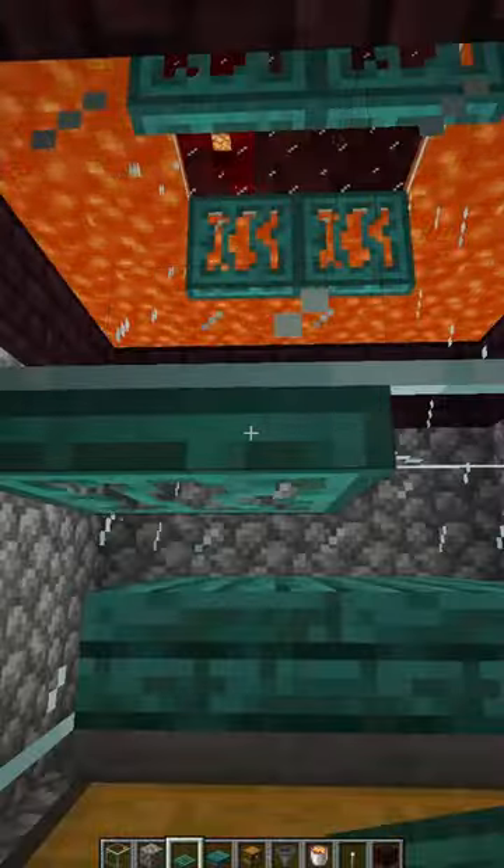Place a slab above the spawner and put four trapdoors like this. Place a lava bucket on every corner and place two trapdoors on top of the chest. Break the torches for the spawner, and there you have it — an XP farm for the blaze spawner.